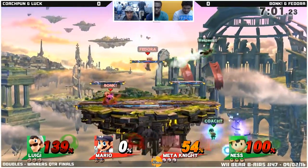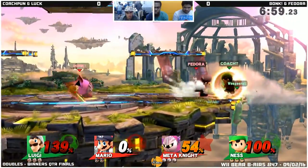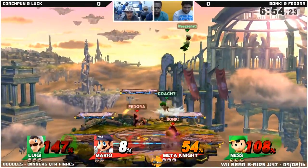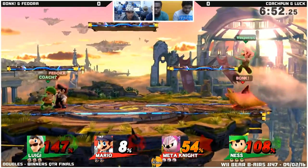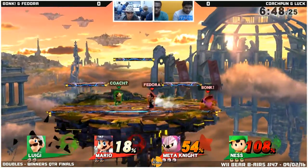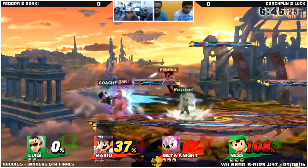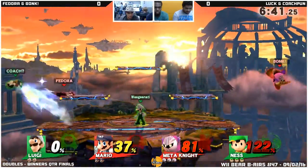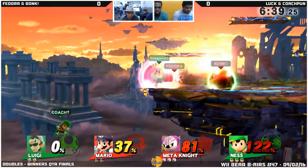Beautiful recovery — beautiful recovery by Coach Pine. Fantastic from Coach. SDI out of the first hit. It might not be viable anymore. Hun's a big fan of Ness's forward throw for stage positioning. Whenever he thinks he can't get a down throw follow-up, he always goes for forward throw. It's a good option, especially in doubles when it gets you more stage presence for free.